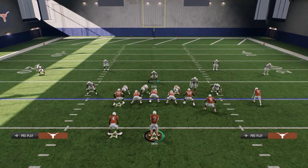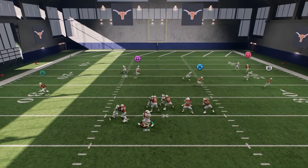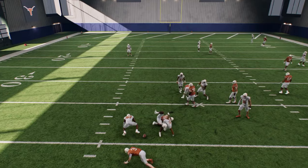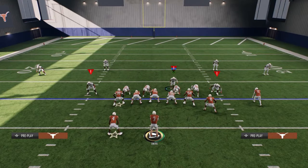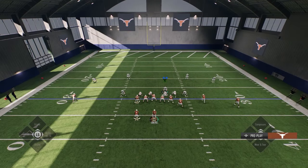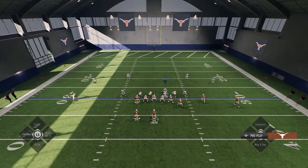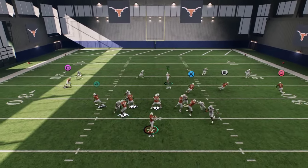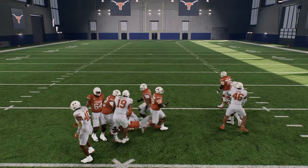If they send five out, you should get two people free from somewhere. Sometimes it comes up the A-gap, sometimes it comes up the edge, sometimes it comes through the B-gap. This game is a little inconsistent, so just kind of know that. Just shift right. I've been experimenting with standing over this DT, because sometimes it can trigger an A-gap from the right side guy.